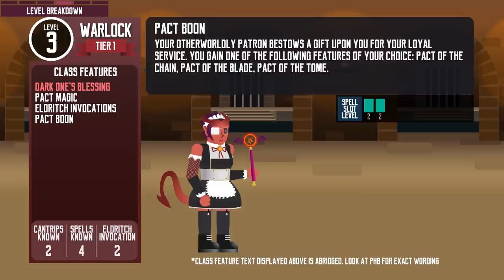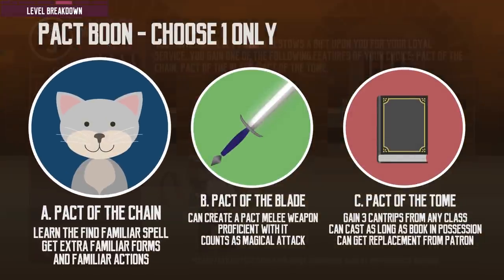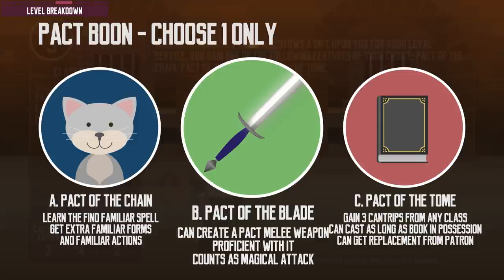At level 3, Warlocks get to pick one of three pact boons. Pact of the Chain lets the Warlock learn the Find Familiar spell and cast it as a ritual — not counted against their spells known — and expands familiar options with Imp, Pseudodragon, Quasit, and Sprite. When the Warlock takes an attack action, they can forego one of their attacks to allow the familiar to make one attack using its reaction. Pact of the Blade lets the Warlock create any melee weapon using their action, from options including martial weapons like greatswords. They are proficient with it even without normal proficiency, it counts as magical, and it disappears if more than 5 feet away for 1 minute or more.